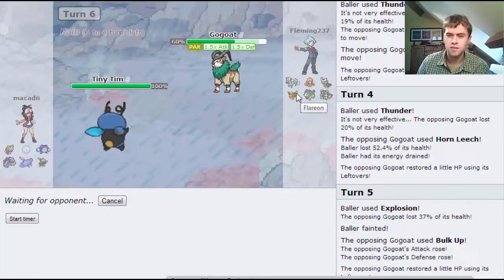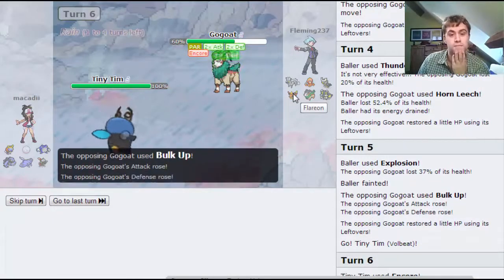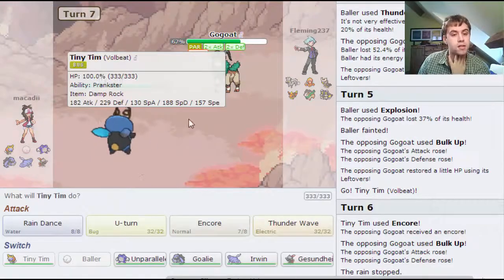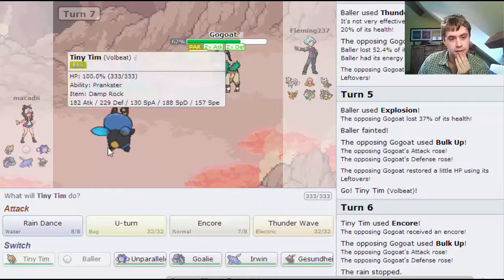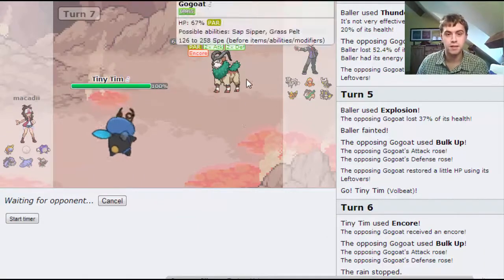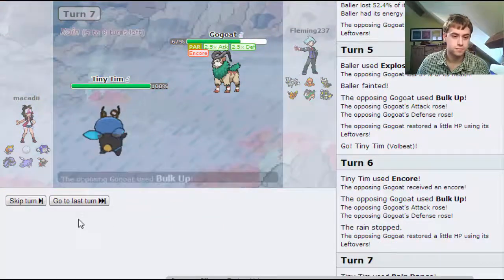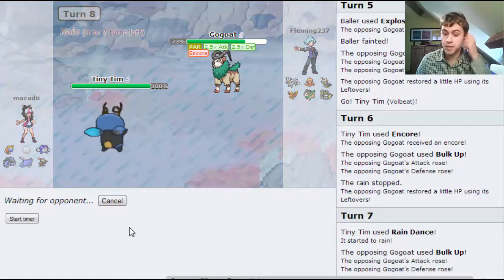He doesn't really have any fast sweepers. If he goes out into Flareon, he's just going to stay in. I've got a choice - I can U-turn now or I can set up rain. I think rain is probably more beneficial than getting switch initiative at the minute. He does stay in, so now I can U-turn out, and Mantine is probably the best bet from here.